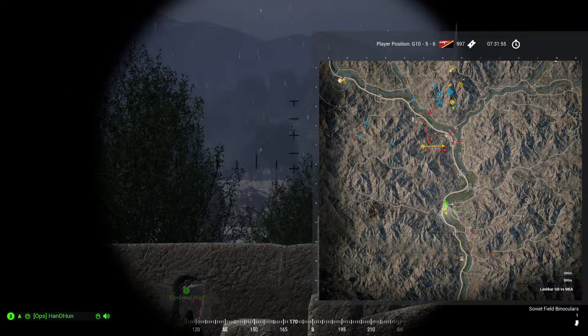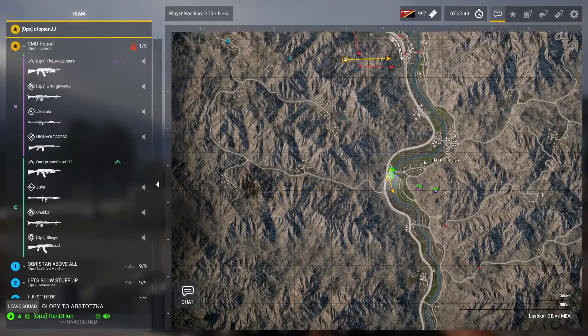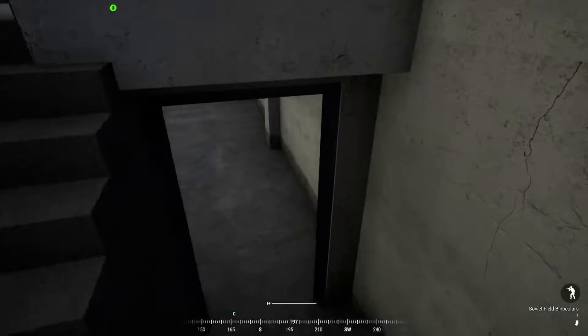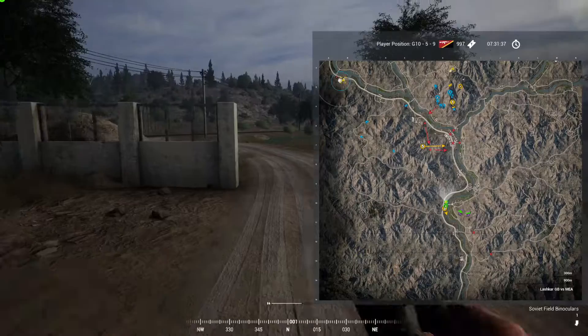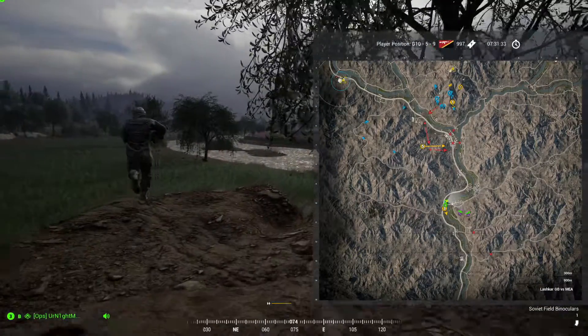Alright, by the hold, Charlie — we're going to move northeast along the riverbed, move to India 919, we're going to get their next entrance. Copy. UAV is in the air, move quick. Enemy? Yep, yep, there it is.